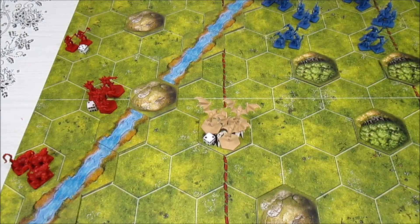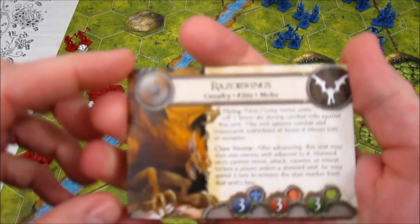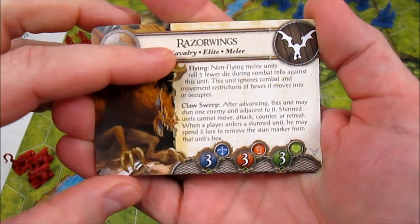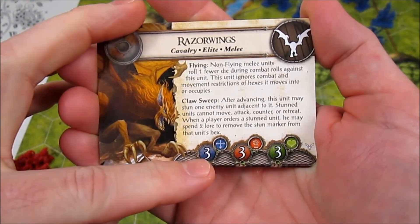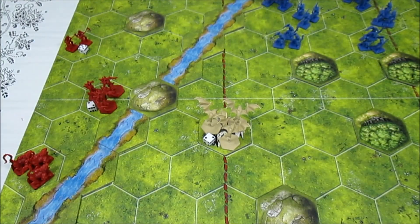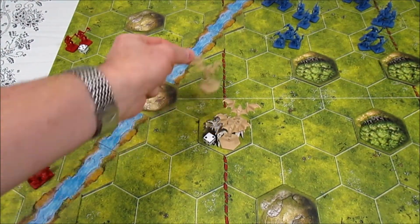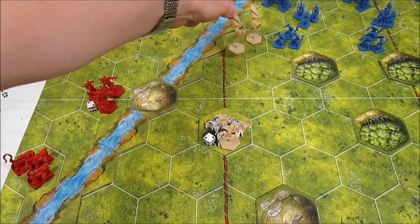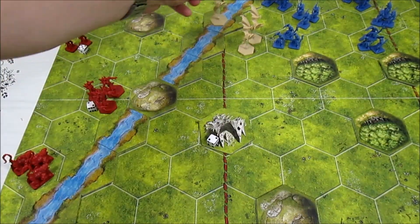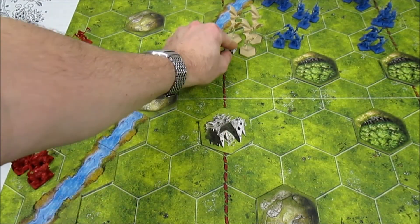Next up we have the move step - we can move each ordered unit up to its movement value. The razor wings ignore all restrictions on any of the tiles, so they can move three spaces. I'm going to have them move one, two, three - they're going to move here. Flying. They're still slightly in camera right opposite of the guard. We'll move our die with them because we have not attacked with them yet.